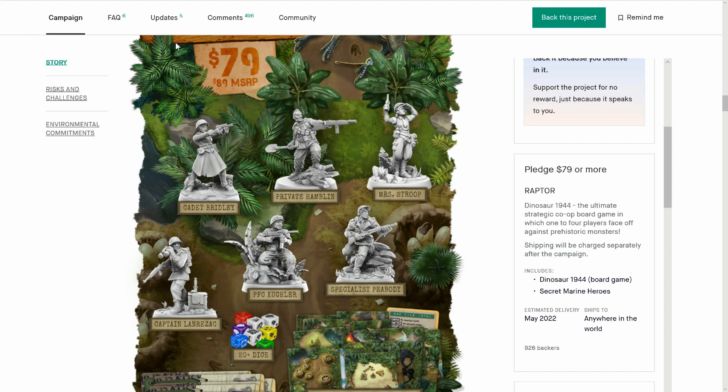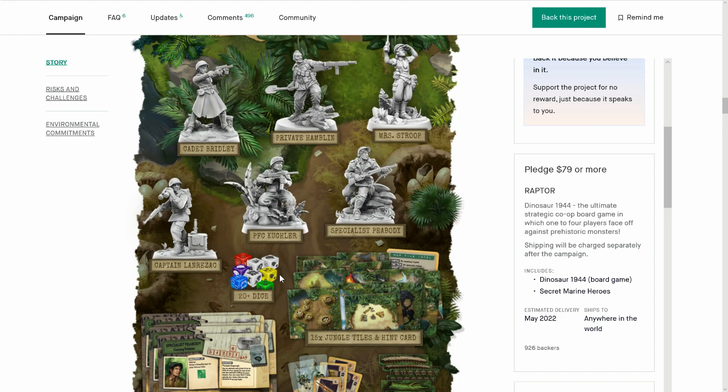Minis are looking really cool — we've got more detail in the updates. Just look at this specialist Peabody with all of this on the base, with the sandbags looking phenomenal. The fact that they've designed these minis so well is really cool. I don't know why Captain Lorenzac has put his knife in a box — that's not going to help if someone sneaks up on you.